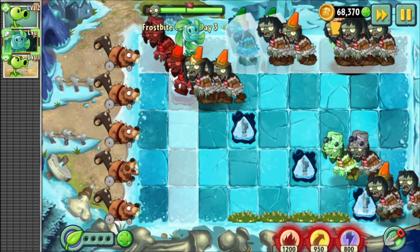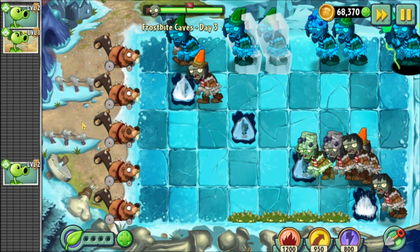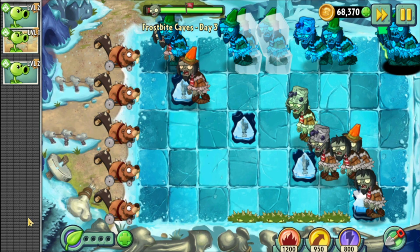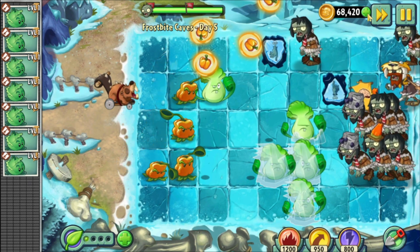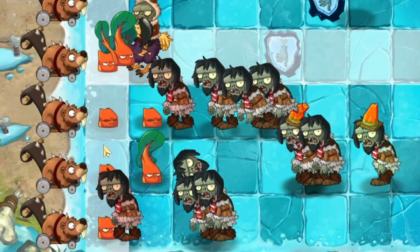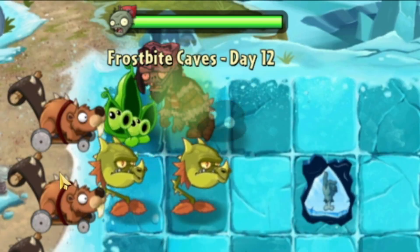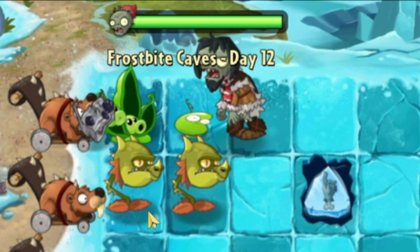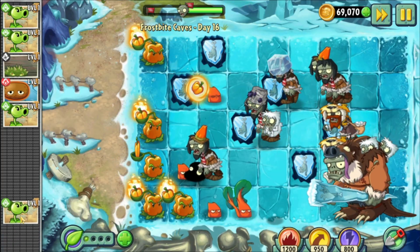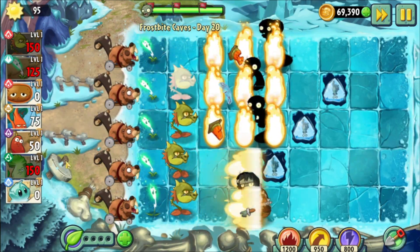Day 3 of Frostbite Caves is possible with just Hail Storm. If you try this level many times, you will eventually get lucky and beat it. Day 5 is pretty challenging, although I beat it first try, so maybe not that challenging. Day 12 is the last stand level, and Spring Bean is the best plant in the game. Apart from a technically possible level that I will call impossible, I mostly breezed through this world.